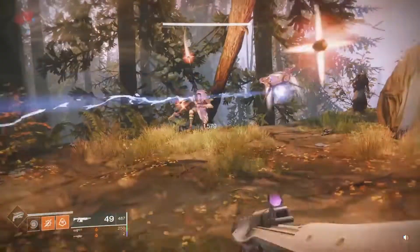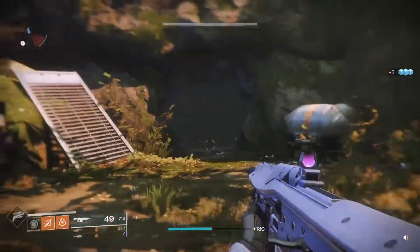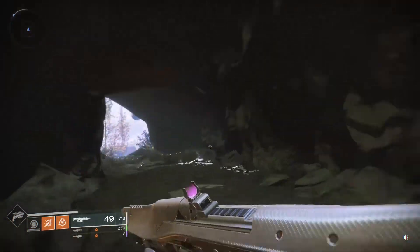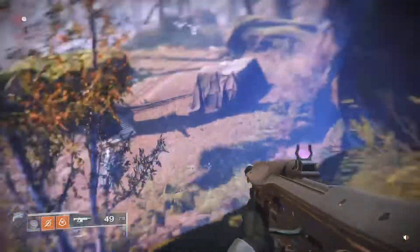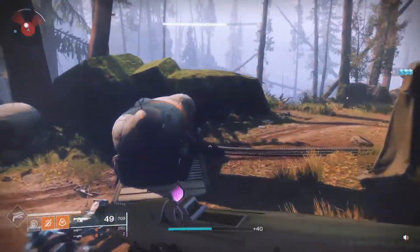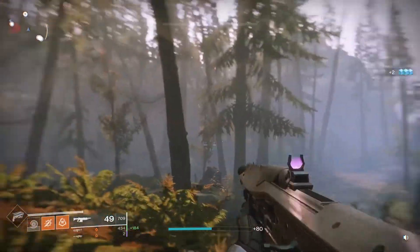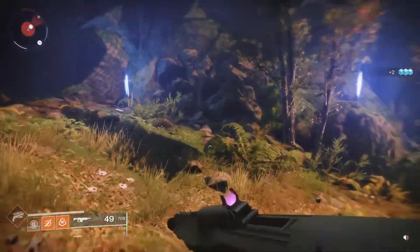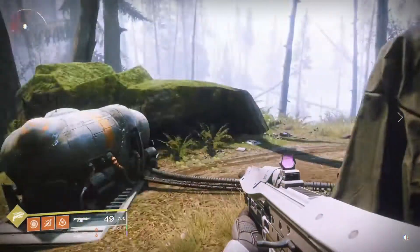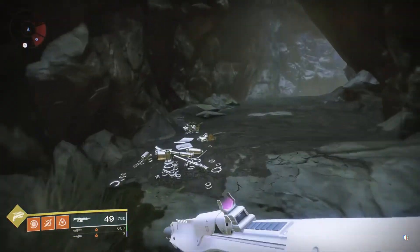Here he is — Xur, overlooking everything. Like I said, there is another way to get to him. If you go down to the main road, there's the road we were on. We jumped up and there's a tunnel just up there near the enemy spawn point. So you can jump back up to the tunnel and run through that way.